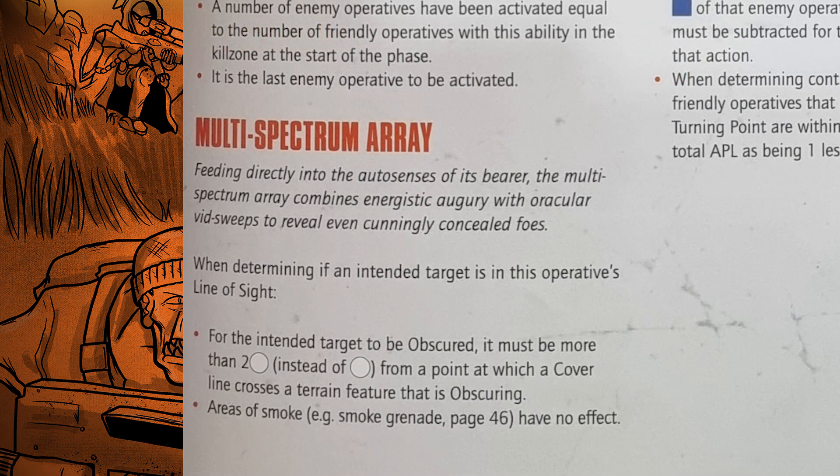Next you have Multi-Spectrum Array, found on your Incursor units. When determining line of sight, for a target to be obscured it must be more than two white instead of one white from a point where the cover line crosses the obscuring terrain feature, and they completely ignore smoke. It's one of the weaker abilities — I would have preferred it just ignored obscuring entirely, but as noted, that would let you sit behind obscuring terrain and shoot everyone like the Pathfinder interference specialist without ever being shot back. So it's harder to be obscured against, but you still need to be close to the heavy — it's a decent ability overall.